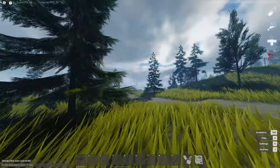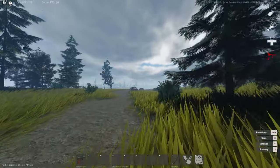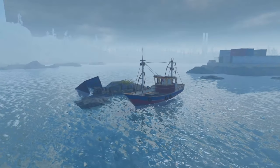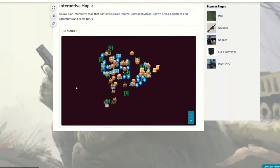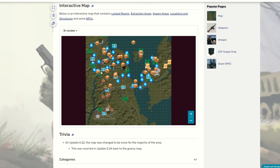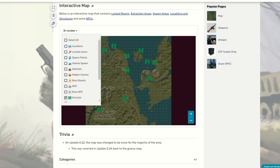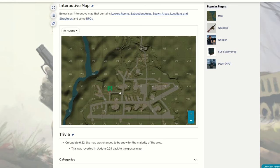Now that you know how each landmark looks, let's have a look at how the extraction points look. There are two main extraction zones, which can either be a campfire or a boat next to a body of water. If you have a look at the map on the Project Delta wiki, linked in the description below, click on the interactive map and you will see where everything in the game is located. If you click filters, you can unselect all and click on extracts just to see where the extraction points are. Note that at airfield, there is an extraction point that is only accessible if you have the airfield key.